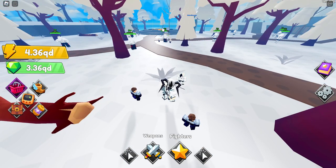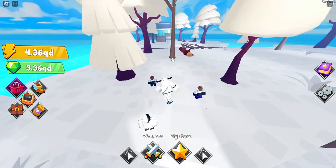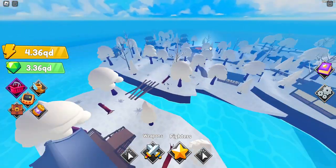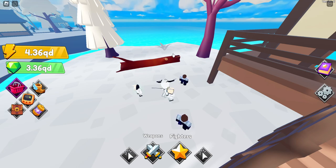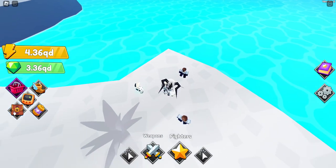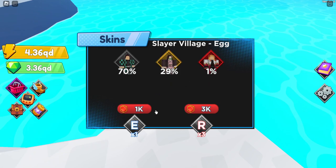All you're going to want to do is spawn right there when you enter this world, then come over here and look in this direction, then jump up here. You will see this mini island that is away from the other part of the island. Then jump over and head to the corner part of the island, and once you get here you will unlock the Slayer Village egg. This one is quite expensive at 1k each, which is double the previous world's secret egg, but I have quite a lot of gems saved up so let's open up a few.